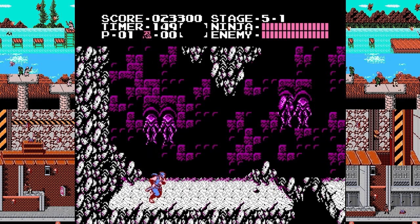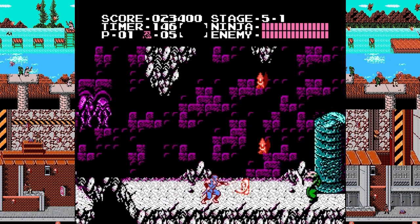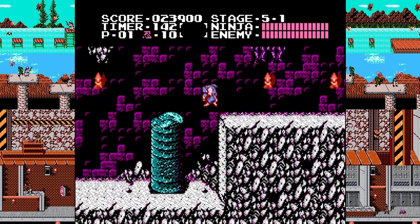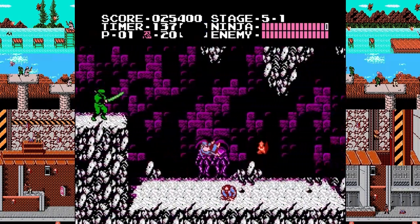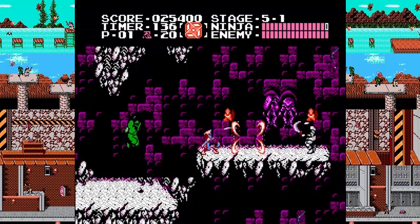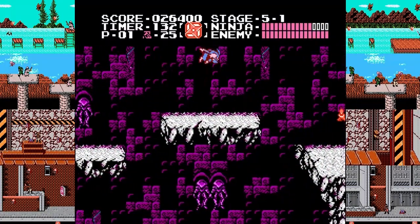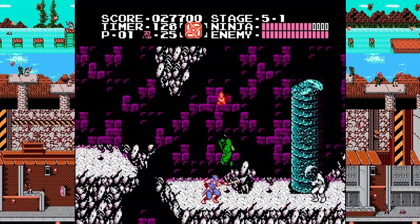Now we're in the depths. Notice there's a few more of the statues down here, and some of them are even broken now. Kind of indicative of not only the age of the temple, but it's a really subtle nod to just how destructive the demon is, even to people who follow it. Which, admittedly, we don't even know until later games, but it's pretty clear that they had some idea of the mythos already in mind when this game was made.